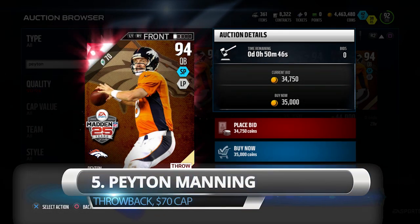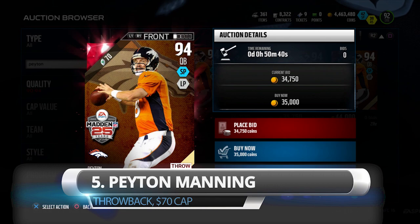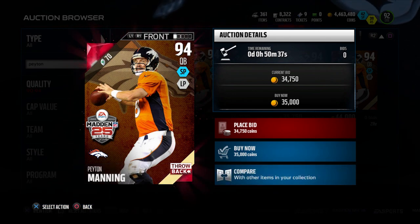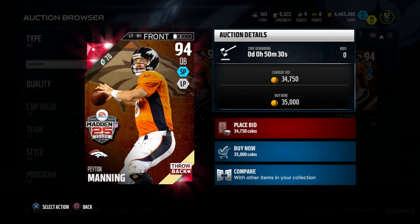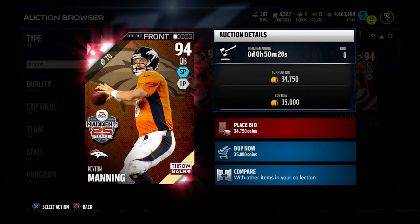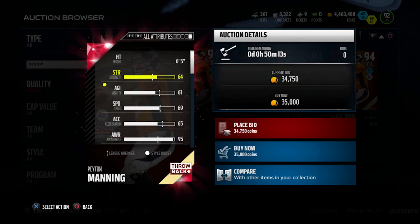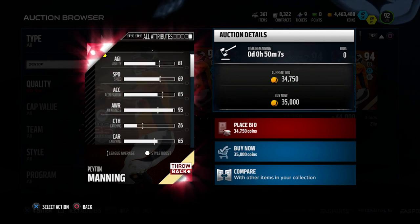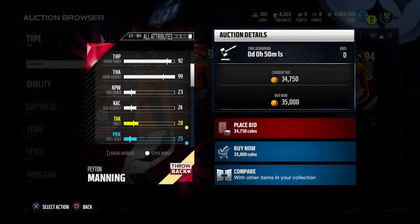Starting off at number 5, we've got Peyton Manning, the throwback card from Madden 25. A lot of you guys remember this — really solid card with a lot of great throwing attributes. Obviously it's Peyton Manning, so you don't expect this card to be the most mobile. It's definitely not one of the fastest quarterback cards. But where it really makes money is the short and medium throw accuracy: 95 for throw mid, 98 for throw short. And even going deep, he has 92 throw power along with 91 throw deep.